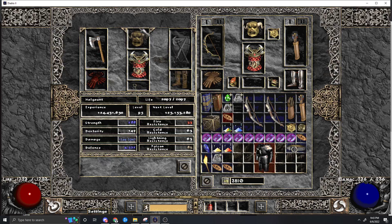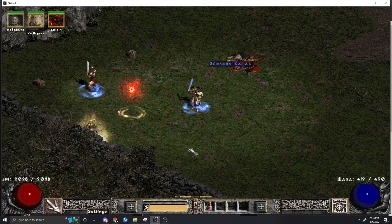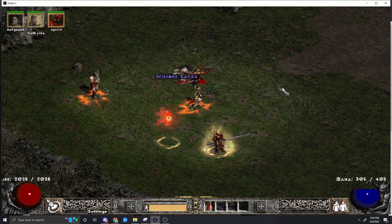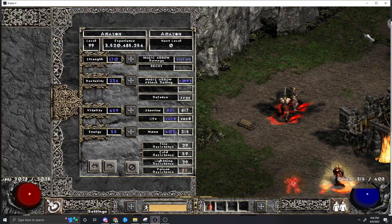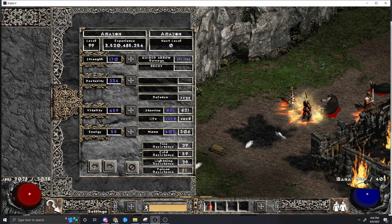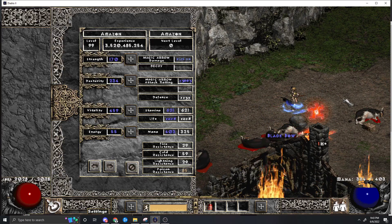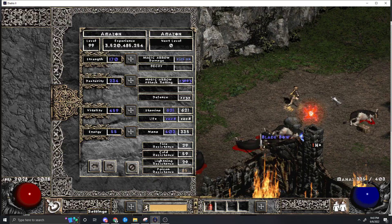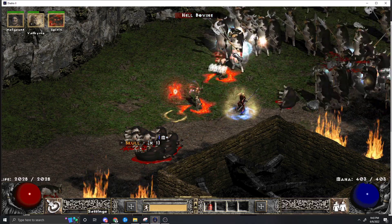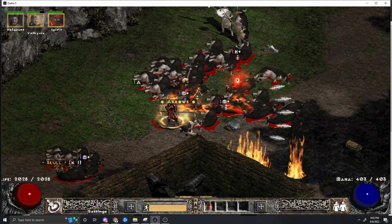We want the Fanaticism aura — nothing different on the Merc. Buff yourself, summon your stuff, buff it. You have one spell. Guided Arrow doesn't scale with magic damage, it scales with physical damage, so you're never using that. Sheet damage is 9 to 11k magic damage, which is about the same as the Sanctuary Paladin, so these are pretty much in line. You'll see it pierces and shoots about 5 missiles, so clear speed is really high. It's pretty good — nothing wrong with it.